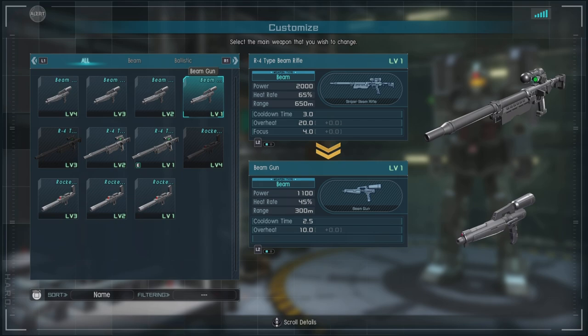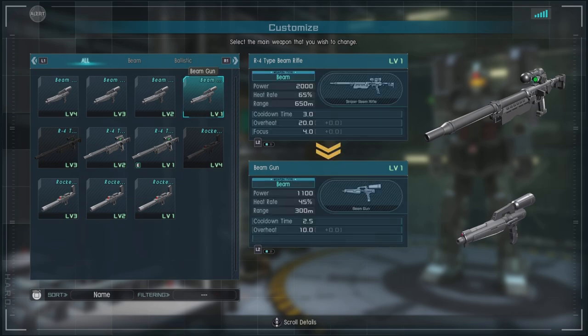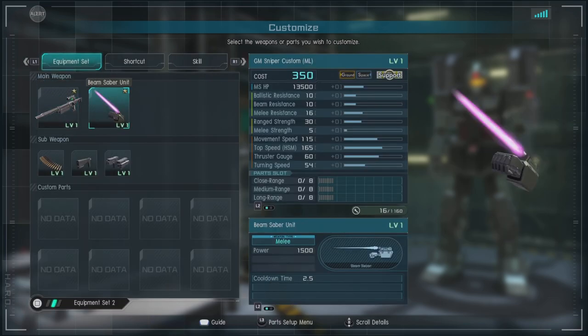The beam gun helps the targeting reticle, it's got some decent damage, an okay fire rate, and some good range. I actually think it's a pretty good option on this unit.